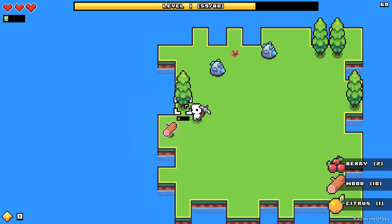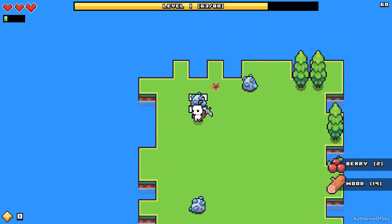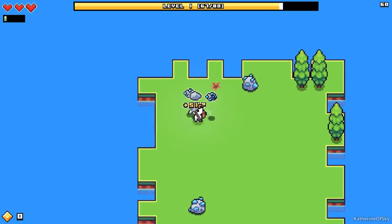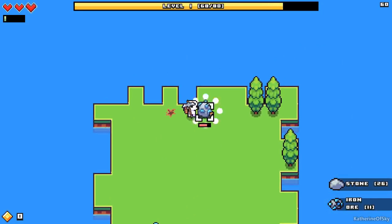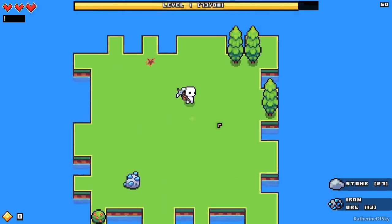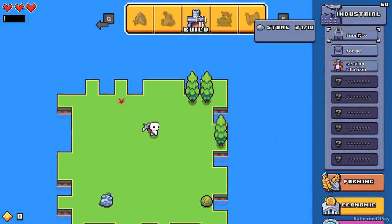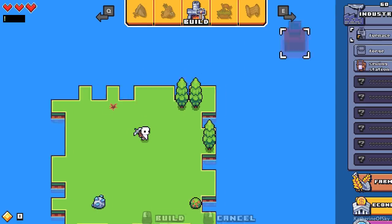There was a bush behind that — nice, a berry bush. Let's harvest these guys. I'm going to start off by building a couple of furnaces if we can afford it. Let's go to our build menu. I'm accessing all of these things from the escape button. Furnace — let's build it maybe here. Let's build two of them.